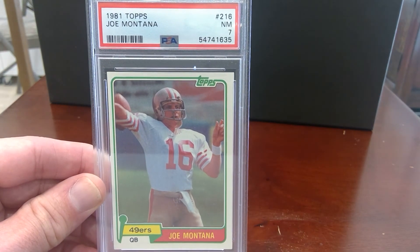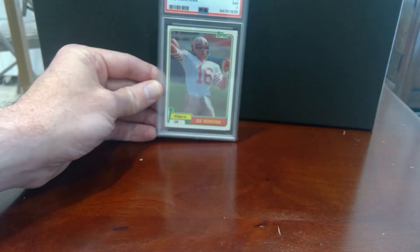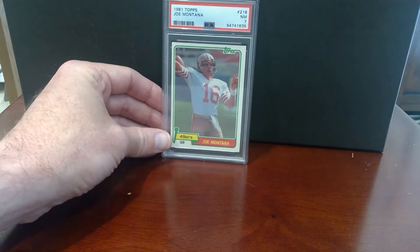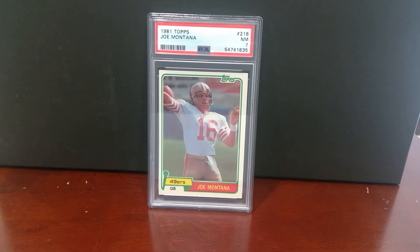Unfortunately, they don't give you any information. I think that's why HGA and Beckett and other places are going to have a shot to take some market share from PSA — because we got no feedback. Nothing on cornering, nothing on centering, nothing on shading, nothing on coloring, nothing on anything. Just a seven. We'll take it.